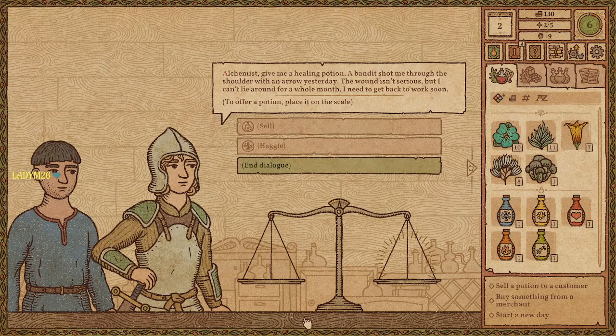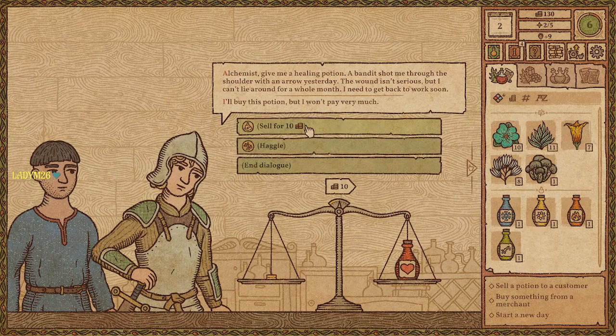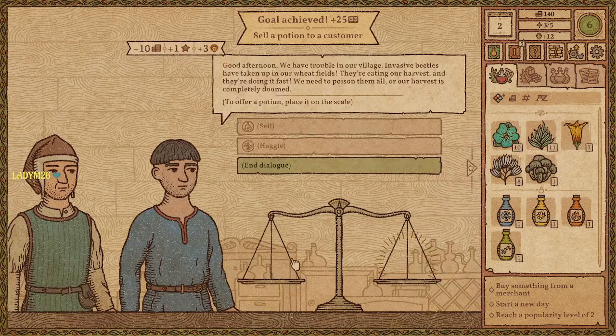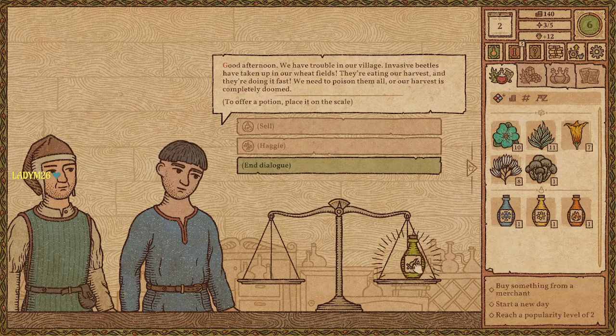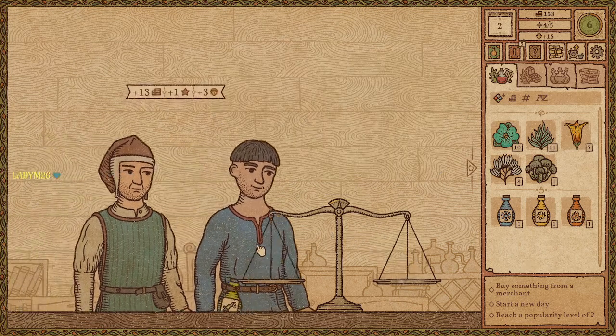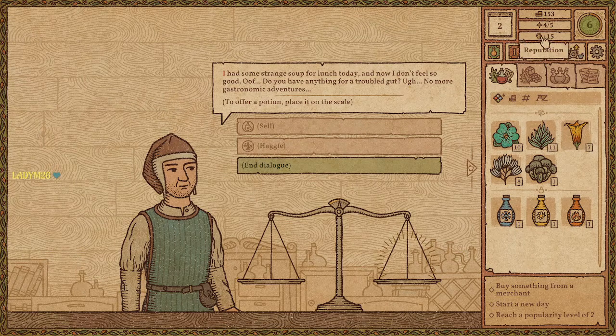We have a line of customers. 'Give me a healing potion, alchemist — a bandit shot me through the shoulder with an arrow yesterday. The wound isn't serious but I can't lie around for a whole month.' Tis but a flesh wound! Next customer: invasive beetles are eating their wheat harvest and they need to poison them all — not the bread! Another customer: strange soup for lunch, doesn't feel good, asking about something for a troubled gut. The star represents popularity and this is reputation.